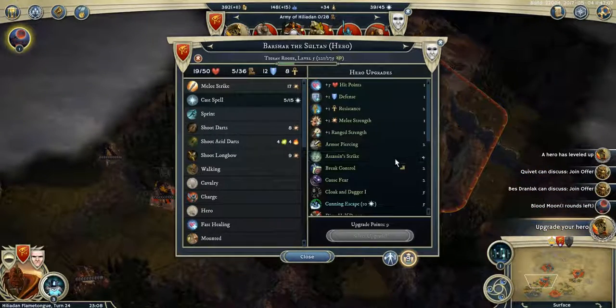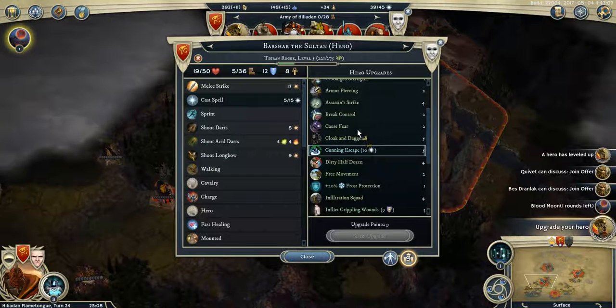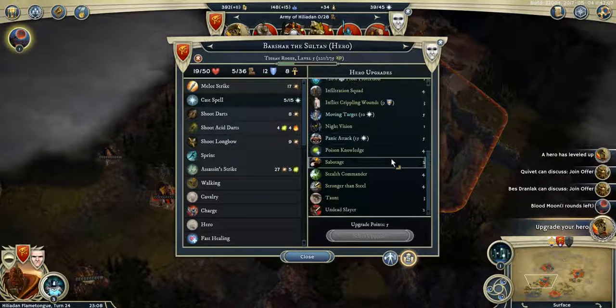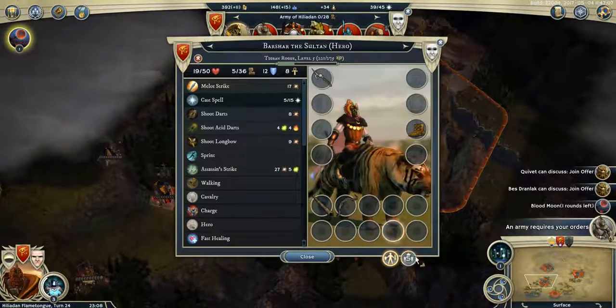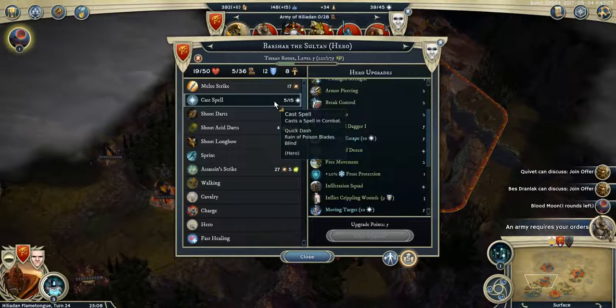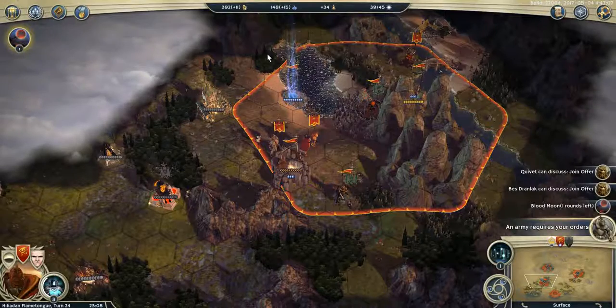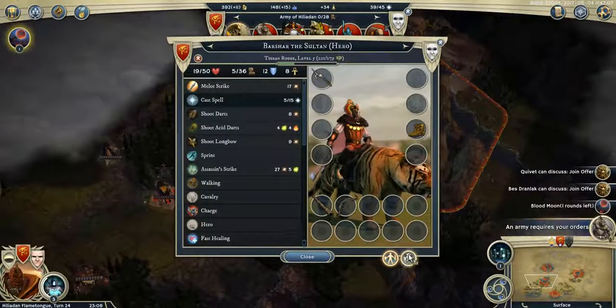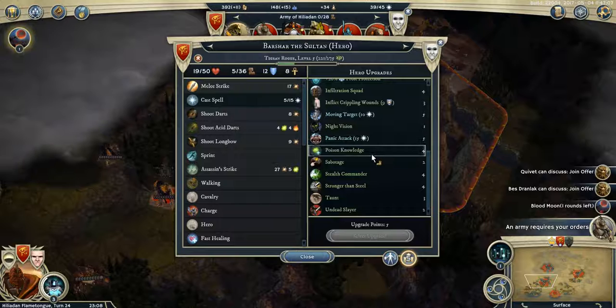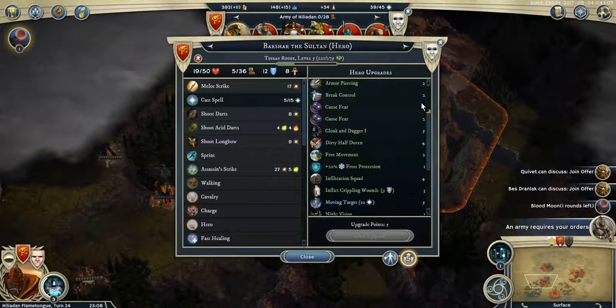My rogue leveled up. I'm taking Assassin Strike. Stealth Commander would be nice, and Cloak and Dagger would be nice too — to cast more spells, especially Quick Dash. But no need to take it immediately. Let's keep our points and see when I can use them wisely. Stealth Commander and Poison Knowledge would be very interesting against my opponents, but for now let's wait.